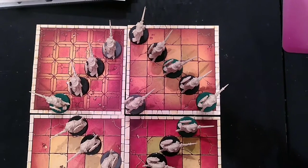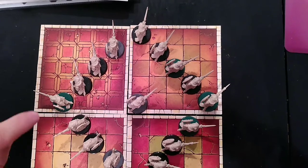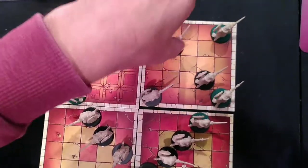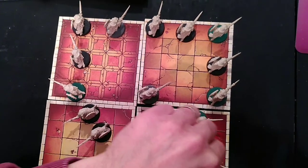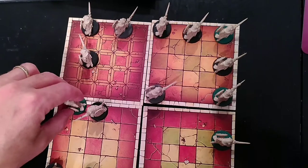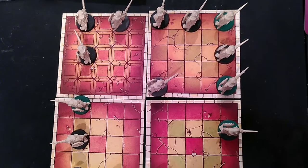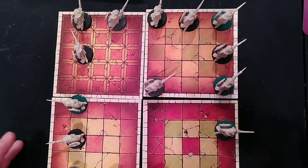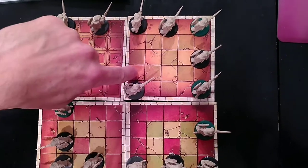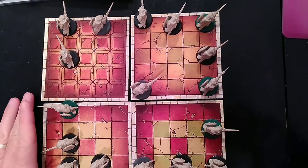A lot of games allow diagonal movement, and you end up with this sort of shape — it makes movement a bit more fluid and free-flowing. But you still end up with a square, so it's still not very natural. For example, with diagonal movement allowed, you can go one, two, three, four diagonally — but it's still not the circle you'd expect in a naturalistic situation.